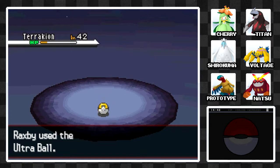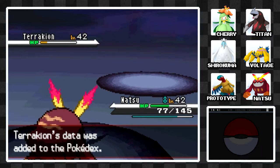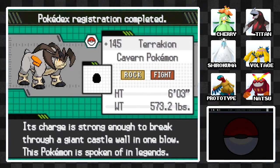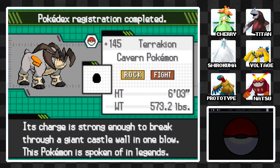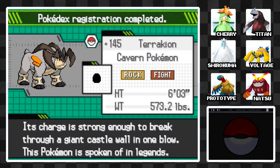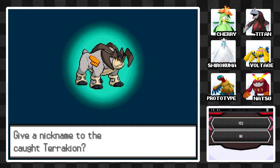Terrakion is a great Pokémon, really. I did not expect to catch it right there — but hey, I'll gladly take that! Its charge is strong enough to break through a giant castle wall in one blow. This Pokémon is spoken of in legends. We will not be giving it a nickname and will transfer it to the PC.